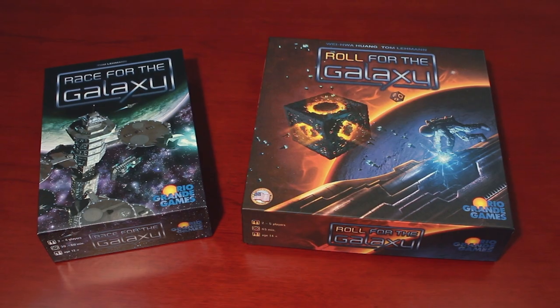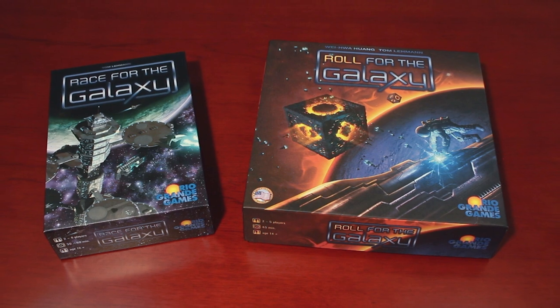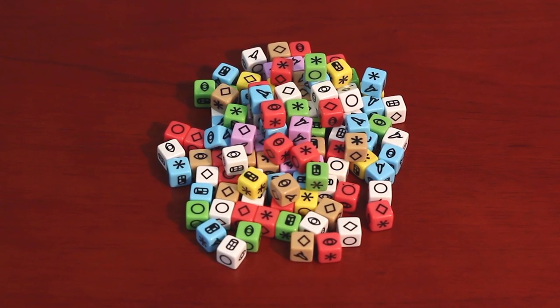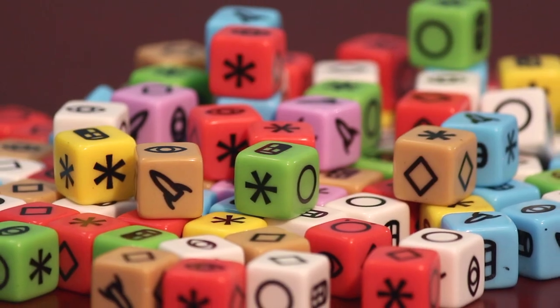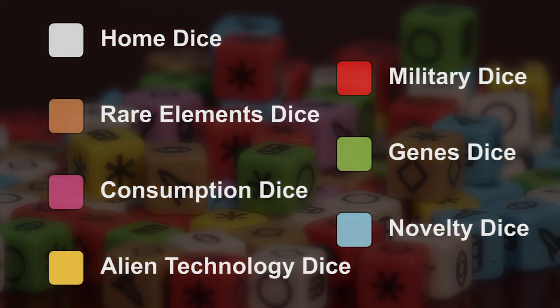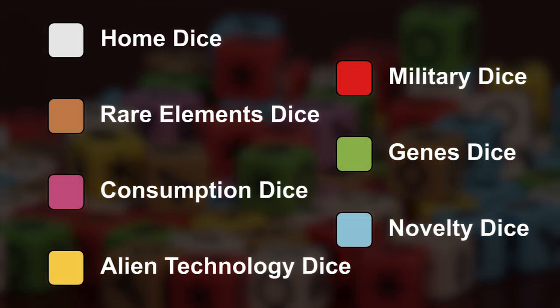The major difference between Roll for the Galaxy and its predecessor, Race for the Galaxy, are the dice. Seven different colors and six unique symbols compose the 111 six-sided dice. These dice are known as workers, but are then given different names according to their color and role. We'll go over more on what the dice do later in the video. For now, let's look at the tiles.